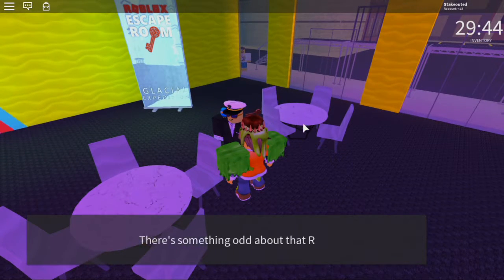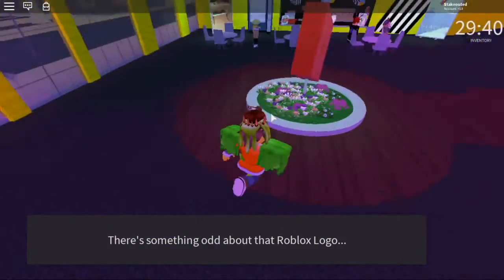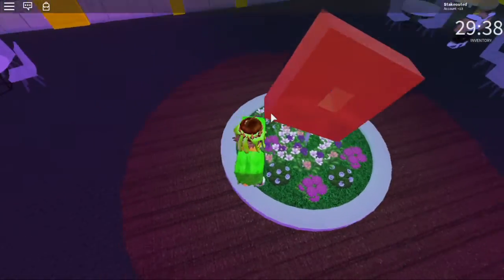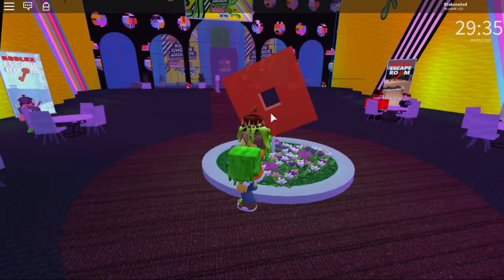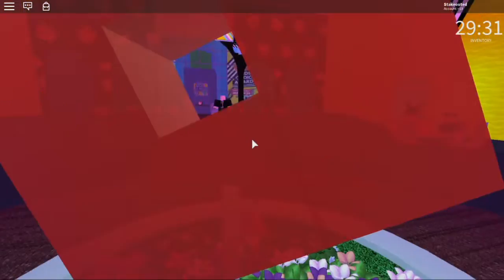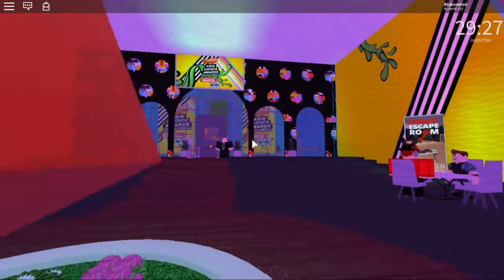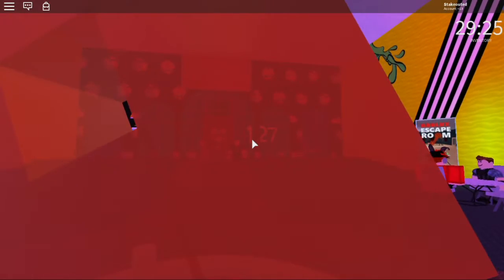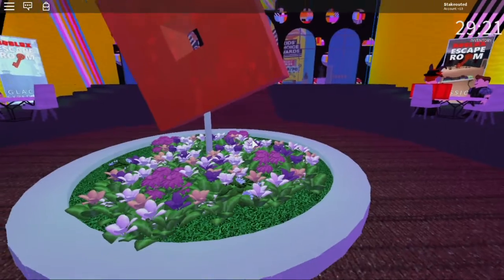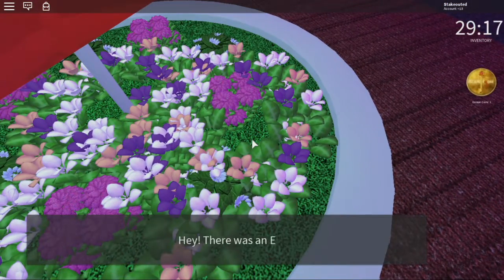There's something odd about that Roblox logo. Wait — you see that? There's like a number: one, two, seven. It's not there anymore. That's cool. Okay, something really was odd about the Roblox logo. Hey, a coin — picked that up.